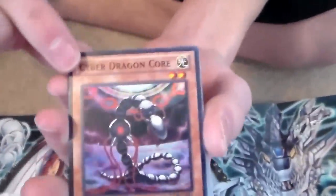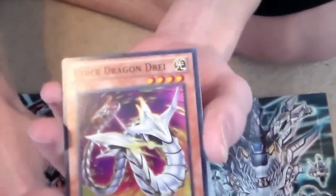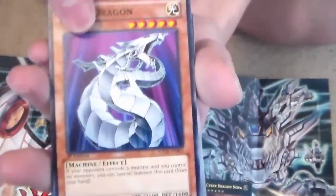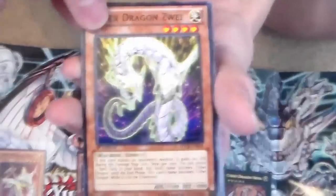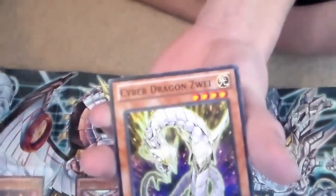This one just looks like a rare — nice card, pretty cool. Oh, this is also a new card: Cyber Dragon Core. I dig it — for a two-star, I dig it. Cyber Dragon — I'm not sure if that one's new or not, but it's a rare, it's a nice one. And there it is: Cyber Dragon, the original! Oh, we got another version of Cyber Dragon too — they gave us two different versions, that's pretty cool.